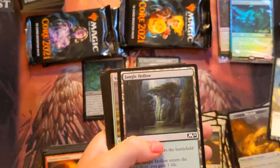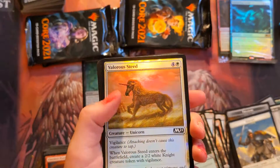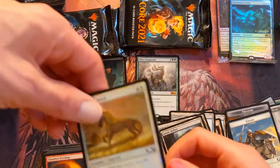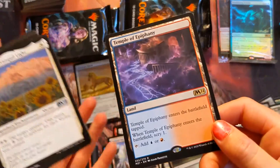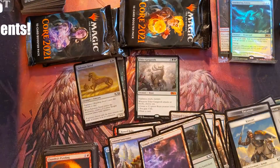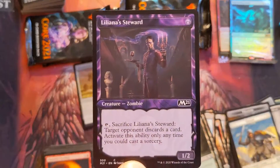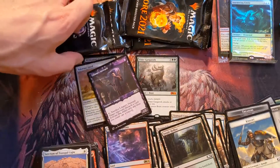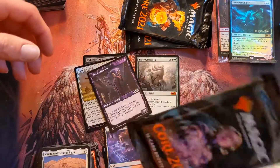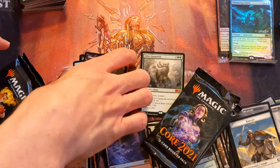Another knight token — how many of those do we need? A foil Unicorn — so we both got one foil. Maybe they toned down the foil rate. Temples for me, temples for you, temples for everybody! Oh — we did get one alternate art card in there — that's super cool! All right, you won, so I'll have you open those two while I open these two.